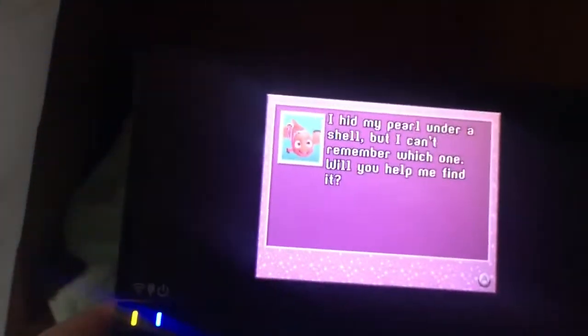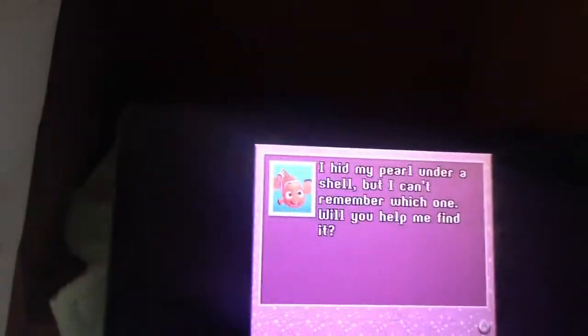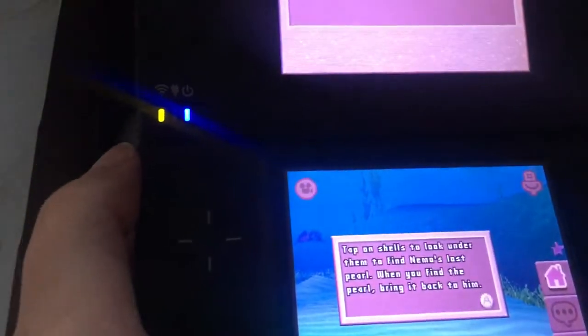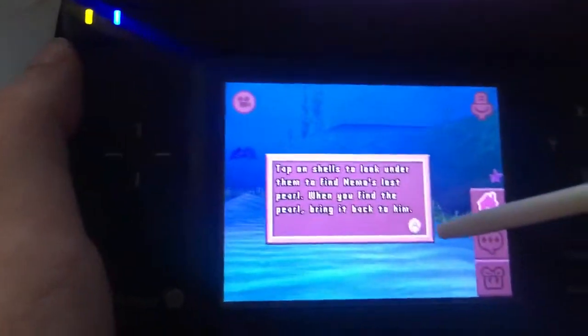I hid my pearl under a shelf, but I can't remember which one. Will you help me find it? Tap on Sheldon to look under them to find Nemo's lost pearl. When you find the pearl, bring it back to him.